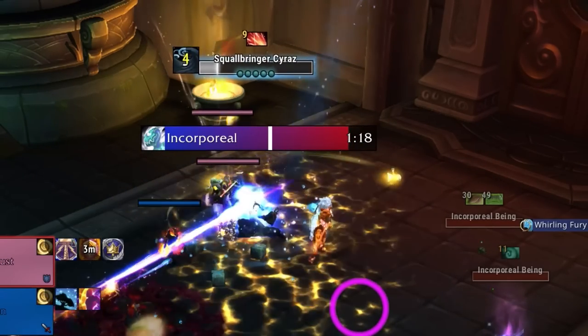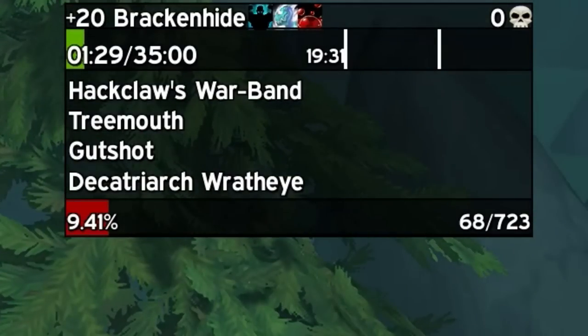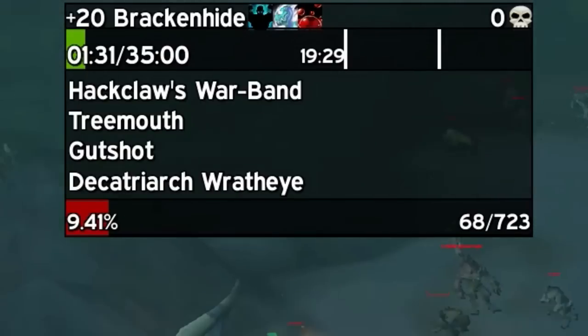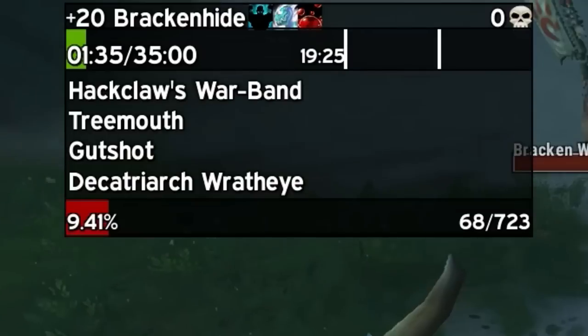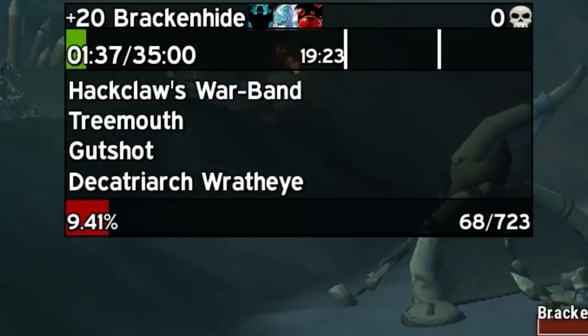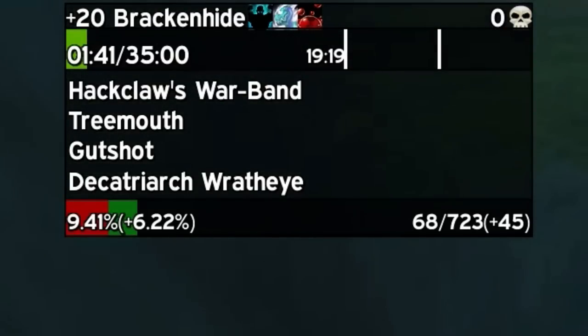For number nine, we've got a Mythic Plus dungeon timer. This is the one you'll see a lot of people use. I like the fact that it's easy to move around, you can see how much time you have for a plus three, plus two, or plus one chest easily, and it will also show you in advance what percent count you'll be at before mobs actually die. Nothing super fancy, but I do prefer it to the default WoW timer.